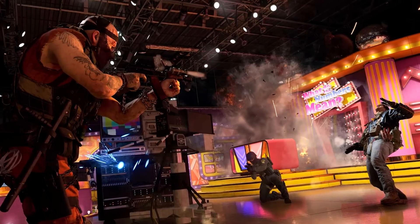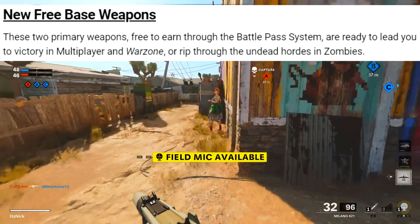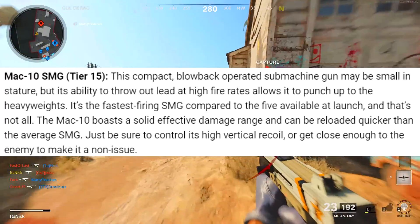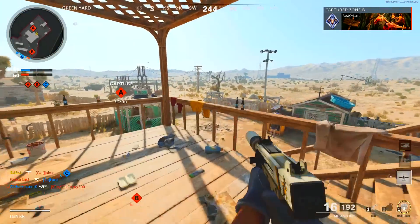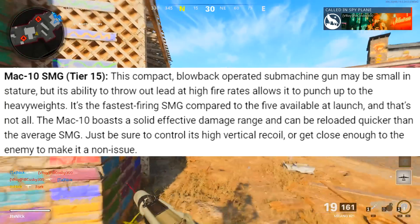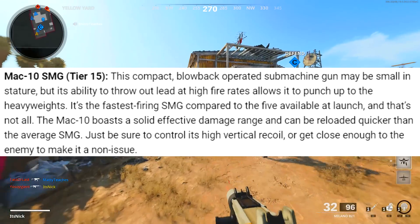The new free base weapons — you don't even need the battle pass to get them, just rank up tiers. We've got the MAC-10 SMG. If you played COD back in the day, this thing is just nice — it's tiny, does the job. This compact blowback SMG may be small in stature but its high fire rate lets it punch above its weight. It's the fastest firing SMG compared to the five available at launch, with solid effective damage range and quicker reload than the average SMG.